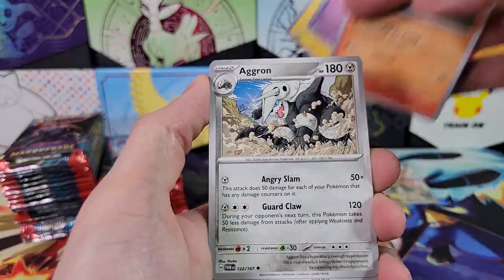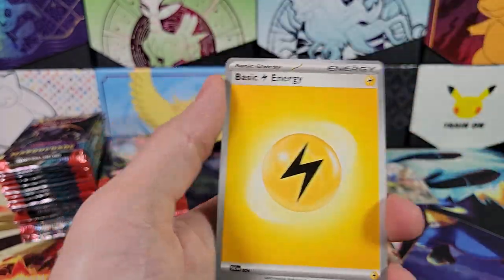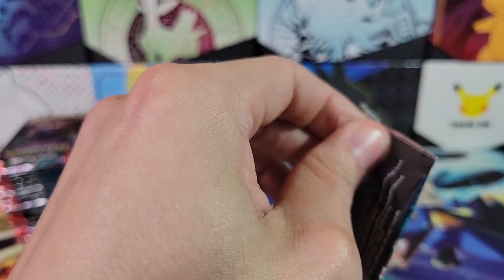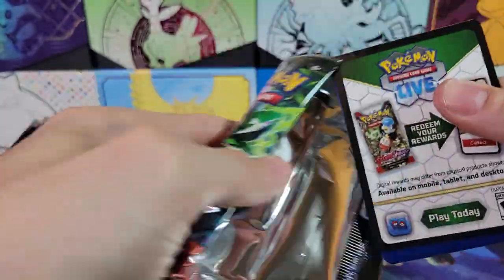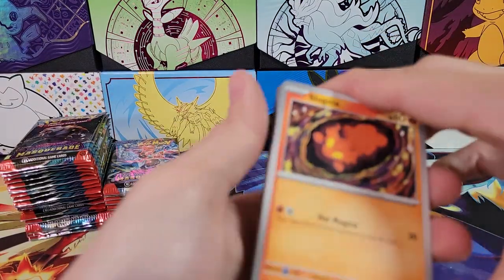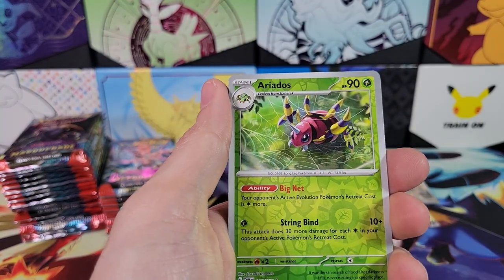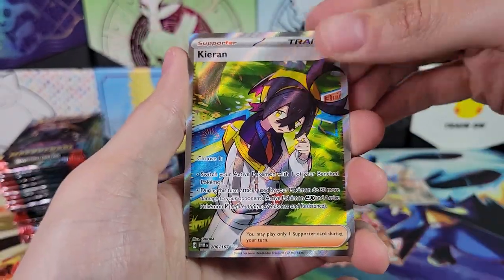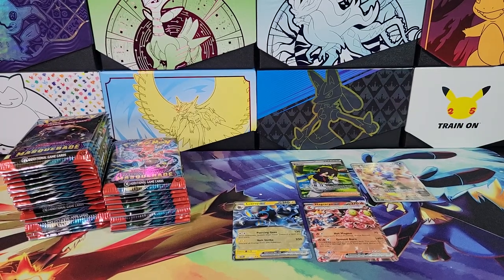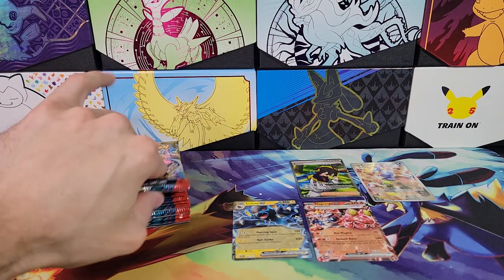Tadbulb, Flabebe, Agron, Cook, Reverse Scolipede, Conkeldur, Walking Wake. Looking for a Reverse Grookey for my personal collection. In the last box we pulled a Reverse Rillaboom and a Reverse Thwacky, but I don't think we pulled a Reverse Grookey. Applin, Eriodos, Cramorant, Eriodos again in Reverse, Corphish — ooh, Kirin Full Art, very nice. Kirin's actually not bad... just kidding, Kirin's terrible — I'm just kidding.